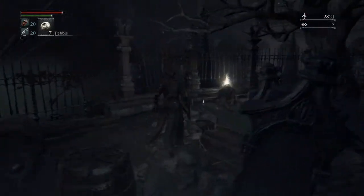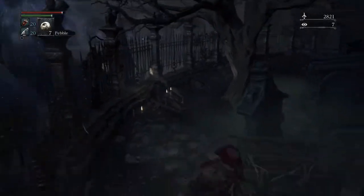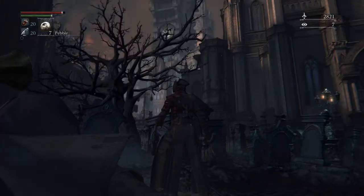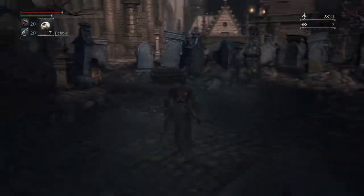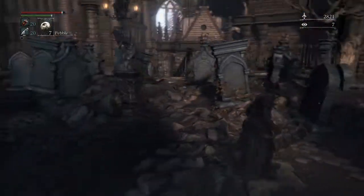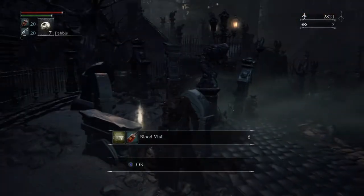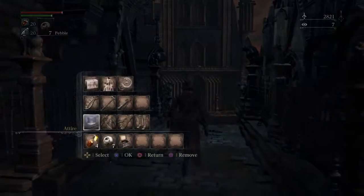They're fairly simple — just make a takedown. Come around here, there's an item: a Top Hat, Hunter Garb, and Hunter Armor. Ignore that blue thing — just don't get grabbed by it, because if you do, you're done. Pick up the six blood vials. I'm going to put on the top hat just because I can.